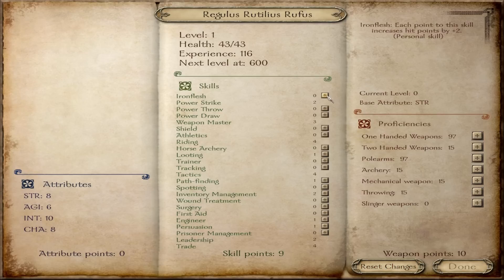One more in Charisma. Let's put a couple of points in Iron Flesh, one in Power Throw because I want to get some javelins, one in Shield. Riding's good, looting's good. Let's give him a couple of points in Trainer.